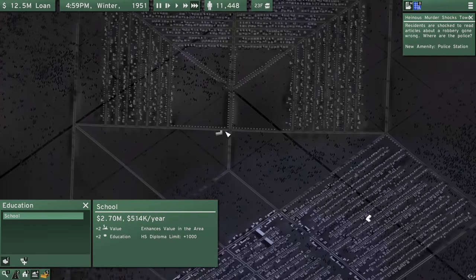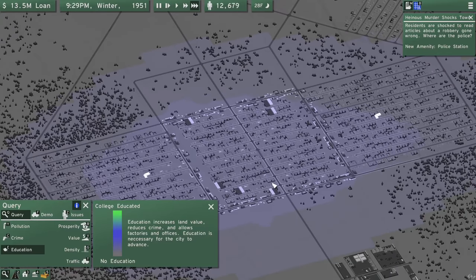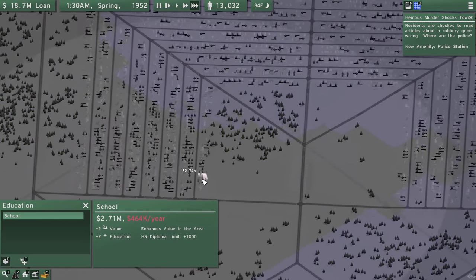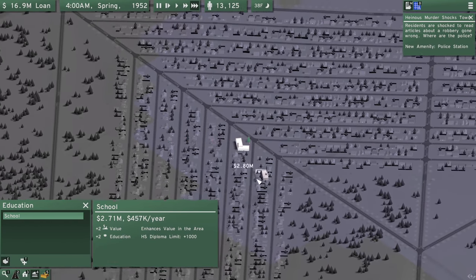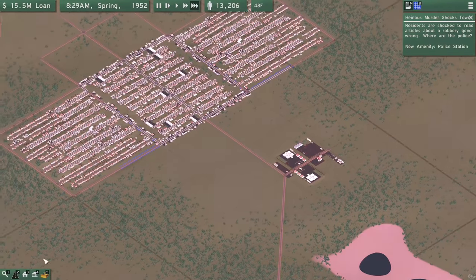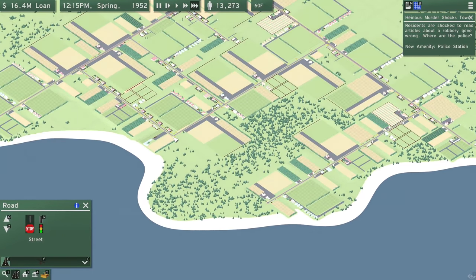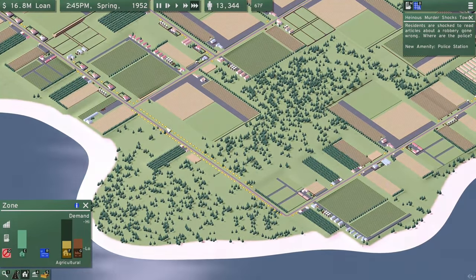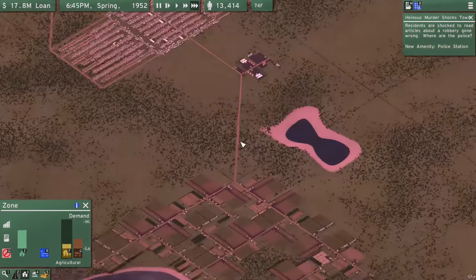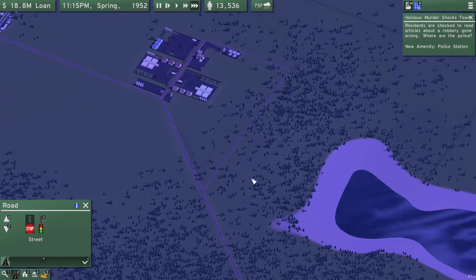I don't know what our next goal is. Let's look at education - it's expanding. I would imagine we probably do need another school and we have the money for it. So let's do a school there and a school there - that should cover that area really well. In terms of zoning, we actually have demand for more factories and more farms, which is beautiful. I love that farm zones are huge. In the grand scheme of things, it's a little thing that makes it feel like you really need to support your city with enormous farms.